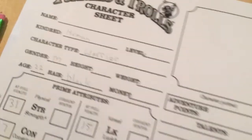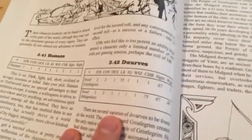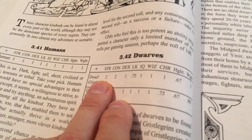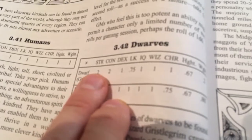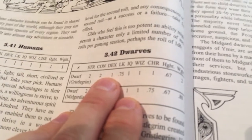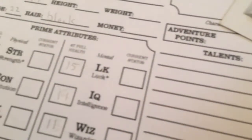Now if I'd chosen anything besides human, there are adjustments to the stats. For example, if I was to be a dwarf, the book tells you the multiplier for each attribute. I rolled a 31 for strength — as a dwarf I'd multiply that by 2. Constitution also times 2. Dex stays at times 1. Luck is 0.75, so it would be lower than 15.